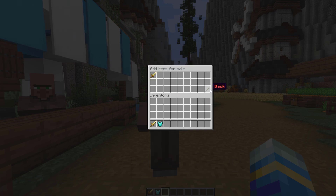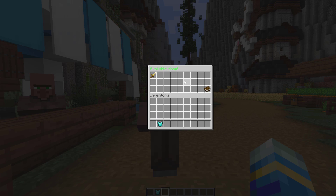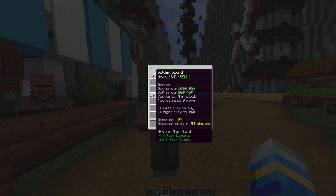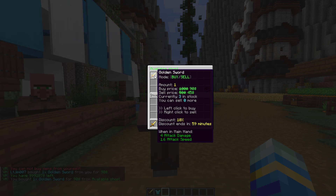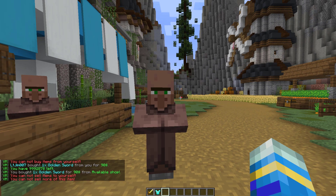If we hit back and back again, we can go into storage and put some swords in there. If we go to preview shop, you can see the item we created — it shows the original price and the discounted price, and four in stock. We can left-click to buy and right-click to sell, however you can't sell items to yourself.